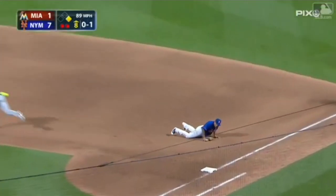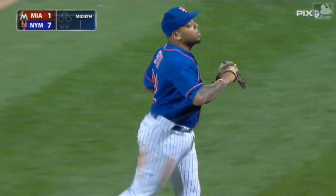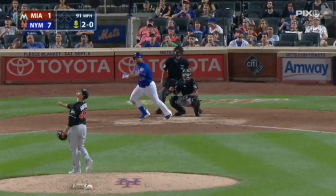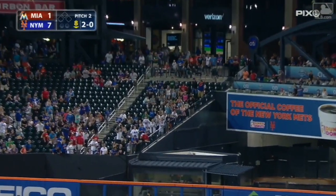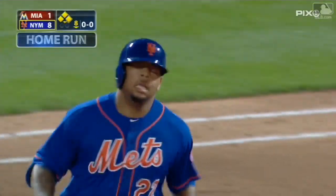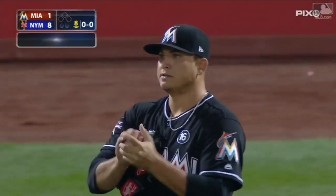It's hit hard and Smith with the diving snag to end the inning. Smith hits one in the air to deep right center, back goes Stanton to the track at the wall — it's out of here. Dominic Smith's second big league home run, his first at Citi Field.